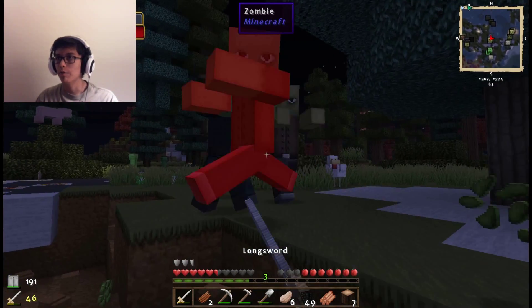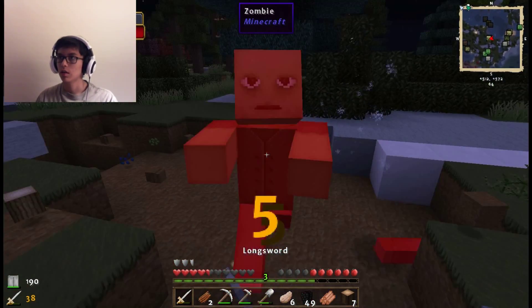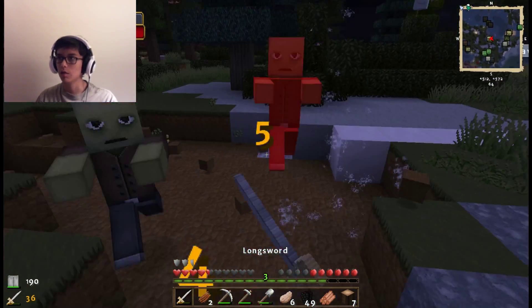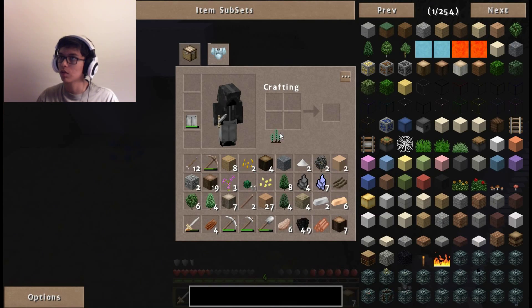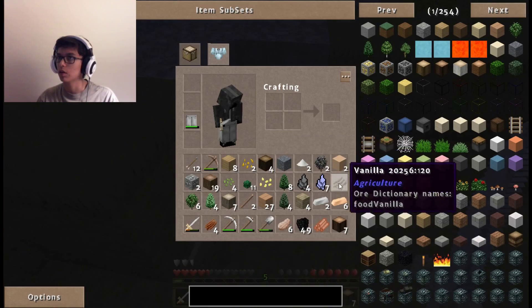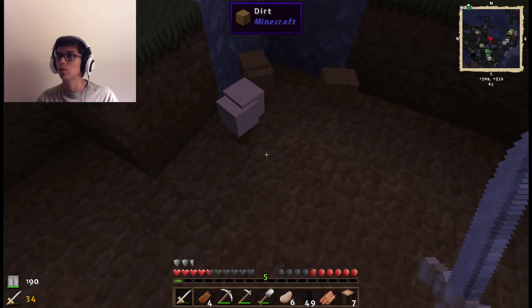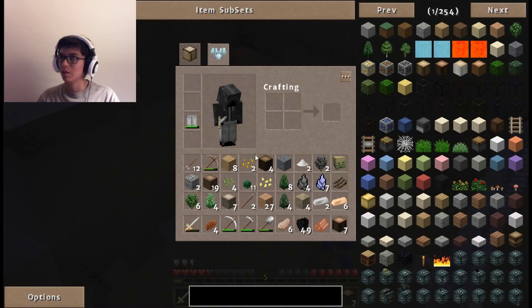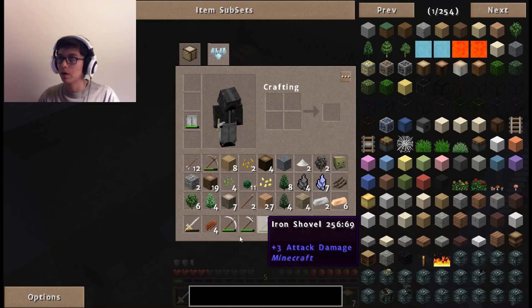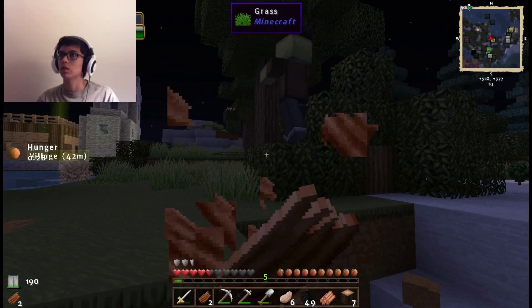Alright guys, I was in the middle of making the house and as you can see I'm kind of in the middle of a zombie raid now. This isn't what I was going for when I started this episode. The house is taking a lot longer than I expected, and there are a ton of seeds here — it would be a waste to not pick them up. There's a zombie head. I thought that was a pig head — zombie head and pig head are not the same thing. Let's eat some rotten flesh.